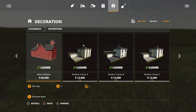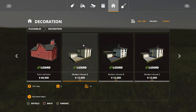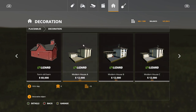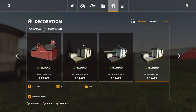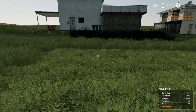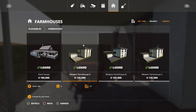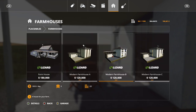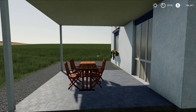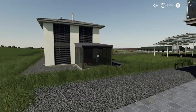Next is the Modern Farmhouse Pack I, which includes options A, B, and C — 19, 22, and 15 slots respectively, priced at $12,000. These are decorative objects. They're placed as decorations and you cannot go inside them. They look great as farmhouse decorations though — look at that little patio.